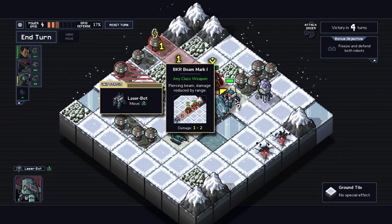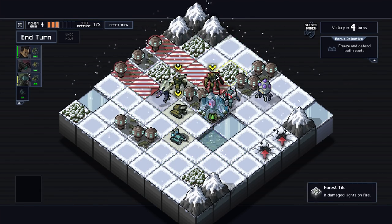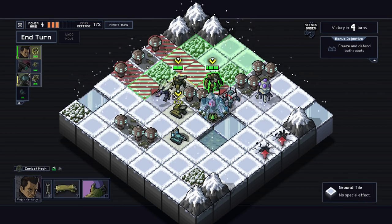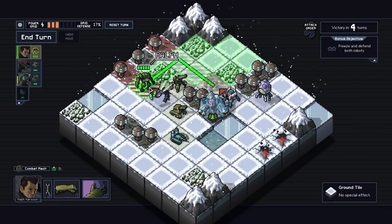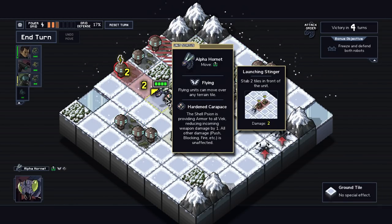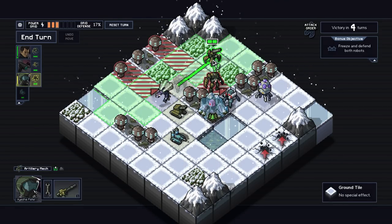Does he get the damage reduction? No, he doesn't. Well, I guess this is what we're gonna have to do. What's this guy's damage? He just stabs two tiles in front of him. Alright, I think I know how I'm gonna do this.